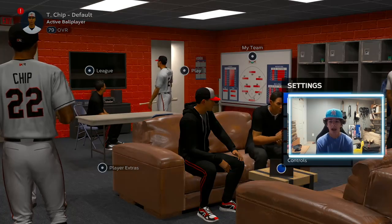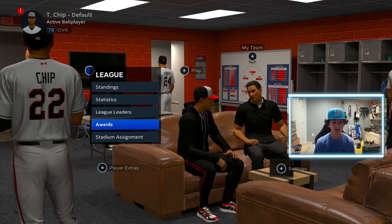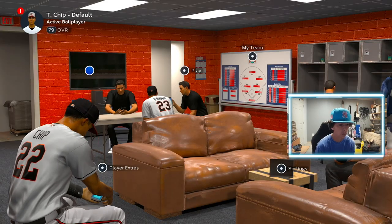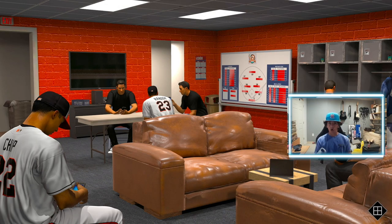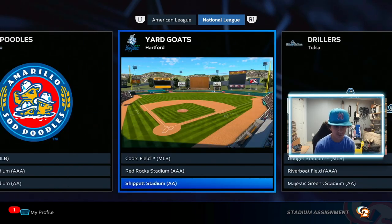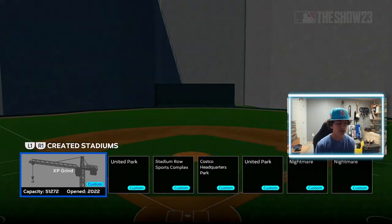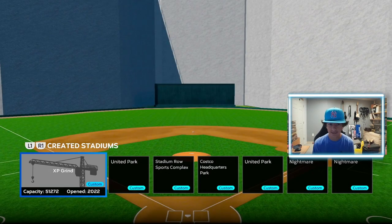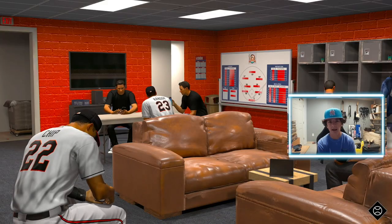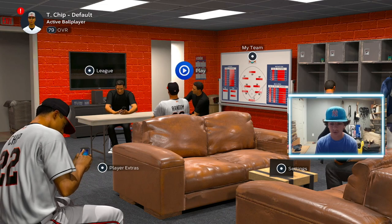Before you get into anything, if you're on next-gen console, you want to go to League and then Stadium Assignment. We're going to be playing our first series in Hartford, so we want to change that stadium. Go to Stadium Assignment and change it to a juiced stadium — we'll go to Hartford and change just that one to save time. We do not want the default stadium; we want the XP grind stadium where all the walls are all the way in, max elevation, so you hit as many home runs as possible and get upwards of 30,000 XP per hour, especially with double XP.